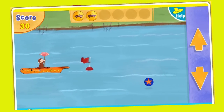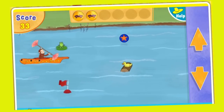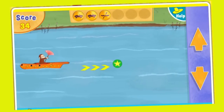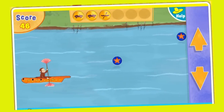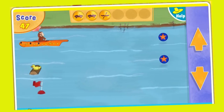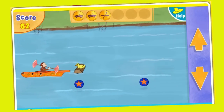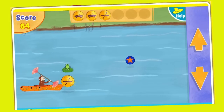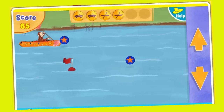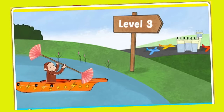You're great at this. Excellent point collecting. Uh-oh, watch out. Yes! You got a Go medallion. Super speed boost. A point star. Super speed boost. Excellent point collecting. More points. Another Go medallion. Let's add it to your collection. More points. A point star. Super paddling, George. Let's head to the airport.